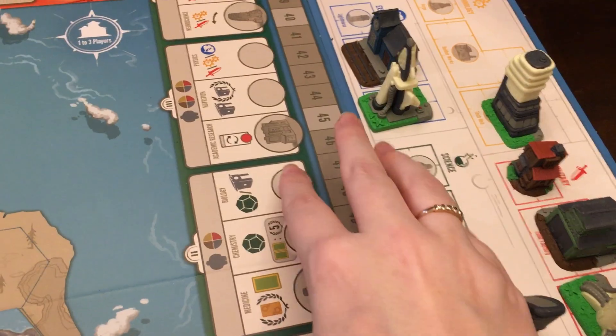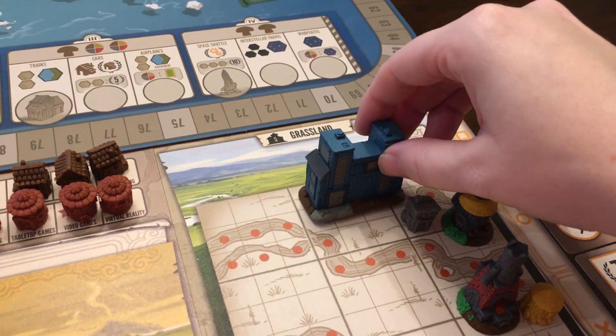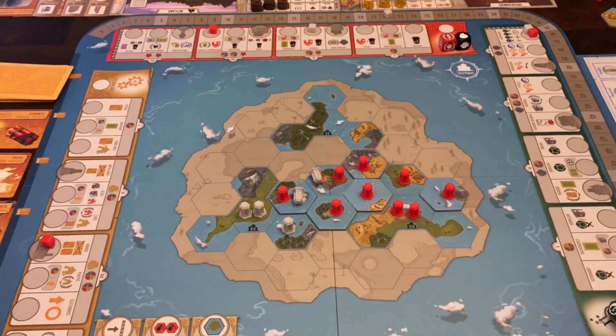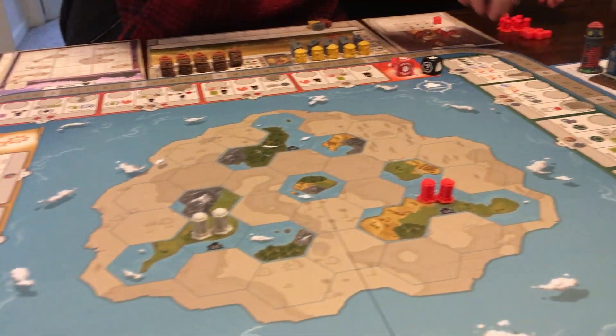There are also landmarks. If you are the first player to advance to the next tier on the advancement track, you get a specific landmark on your capital city. These help take up spaces to help you gain more points. There are so many ways to go about playing this game, and it's all about how well you use your resources and advance your city. Whoever has the most victory points at the end wins.